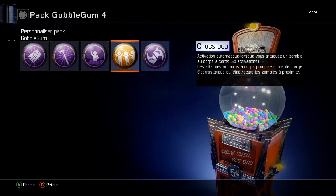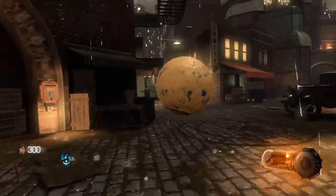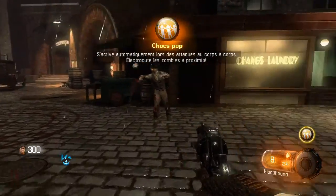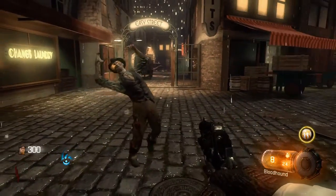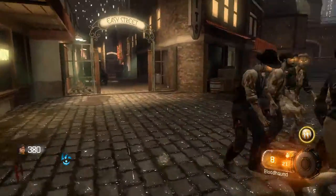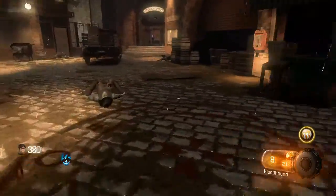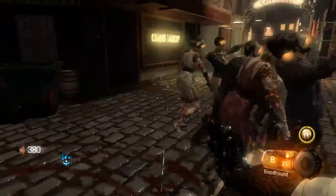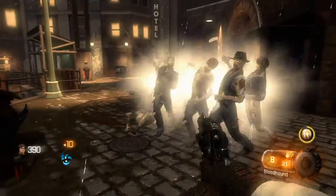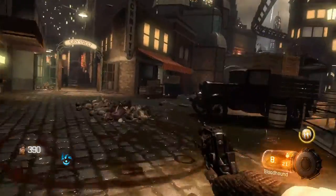Activation automatique lorsque vous vous faites toucher au corps à corps par un zombie. 5 activations disponibles. Les attaques au corps à corps produisent une décharge électrique qui électrocute les zombies à proximité. Choc pop. En gros, dès qu'un zombie vous touche, les zombies qui sont à côté — un peu comme la Wonderwaffe — vous les coupez et ça tue les zombies autour. Pas toute une vague mais quand même pas mal.